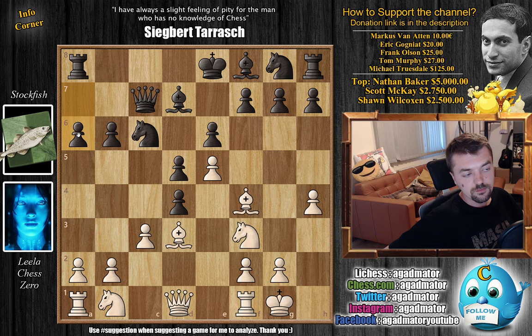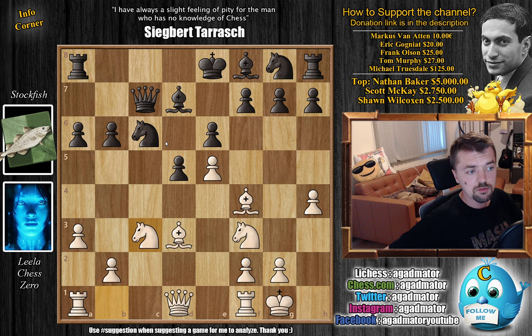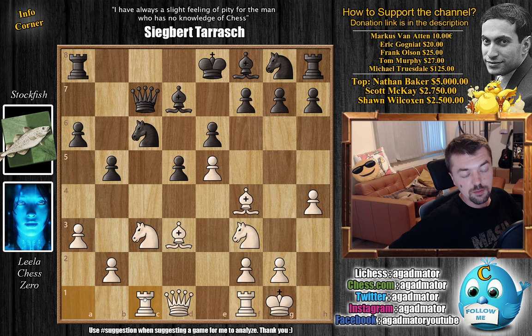Leela develops a piece and defends the E5 pawn, offering the C3 pawn. First Stockfish plays A6, we have A3 by Leela, and now Stockfish accepts the pawn. We have D-captures on C3, Knight captures on C3, and now B5. So Rook to C1, developing the Rook and putting it on the same file as the Queen — the only open file on the board.